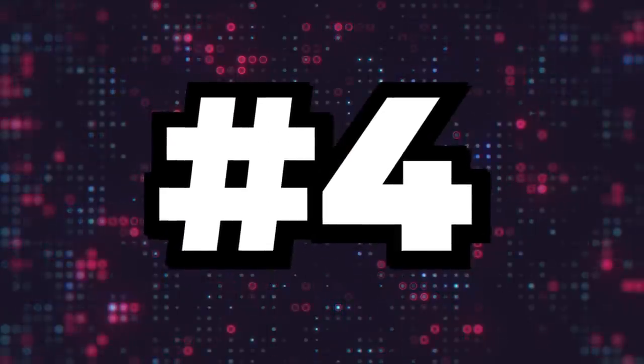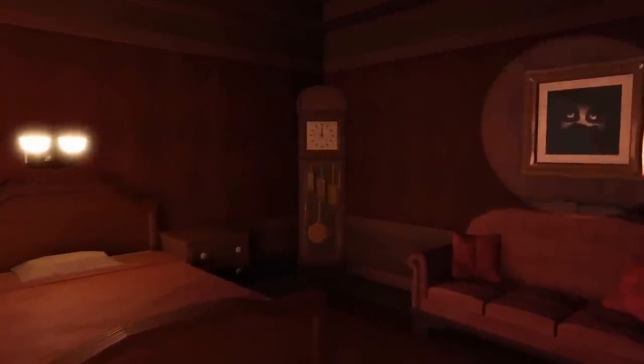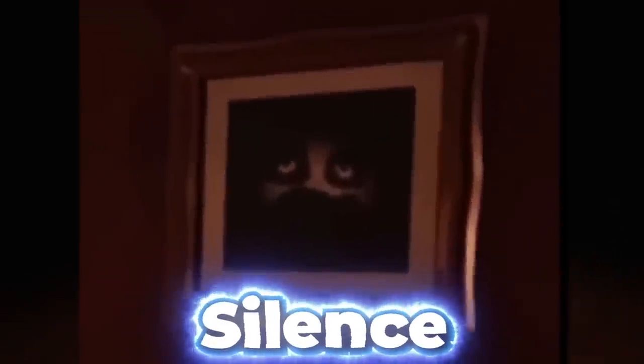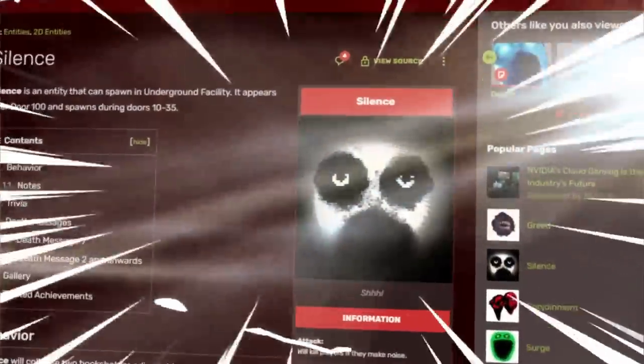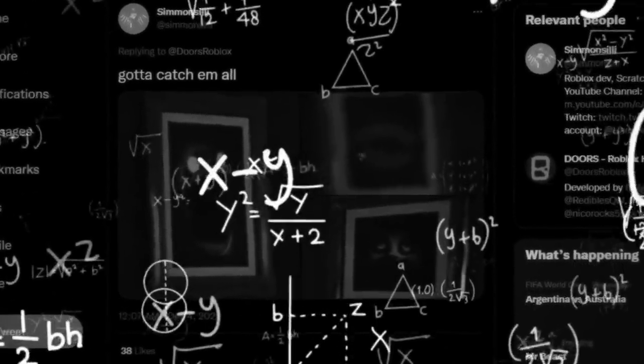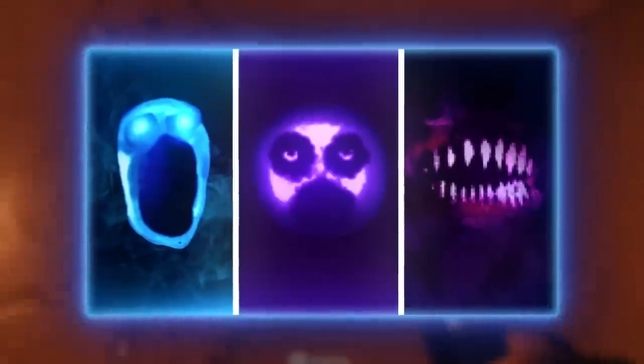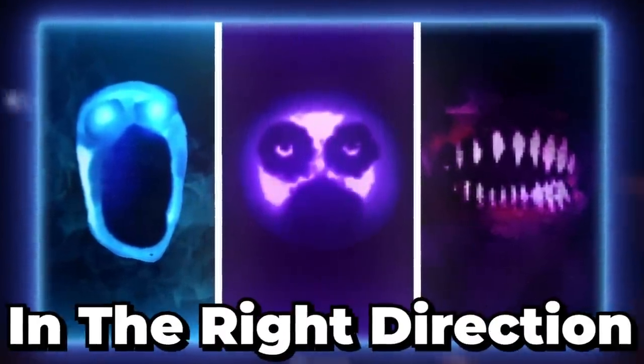Number 4: as the camera zooms into the grandfather clock, you can also notice another new painting towards the right of the screen with a familiar face. This is going to be the entity named Silence within the fan-made community. Silence is the third of three widely popular fan-made entities, and with the other two having been shown on previous trailers, Silence finally gets recognized as well. Does this mean all three entities will be coming to the game? It's unclear, but the developers have acknowledged their presence, which is a huge step in the right direction.